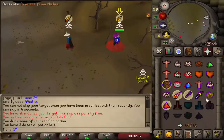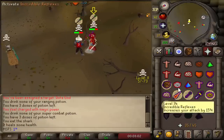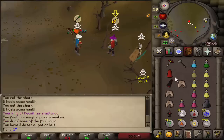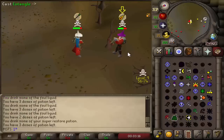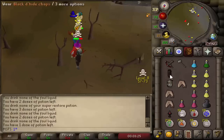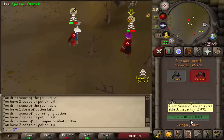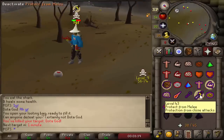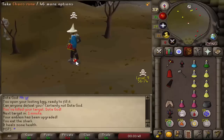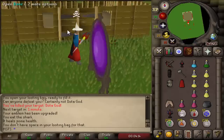We catch a freeze and start hitting bolts. He fire waves me without a tome — interesting. We go for Flames of Zamorak, catch a refreeze, stack up damage, and get the kill. He drops an emblem — good fight. We upgraded to tier 2 and looted everything into the looting bag. First fight, first kill — 400k in the looting bag plus another emblem worth 200k, so roughly a 600k kill.